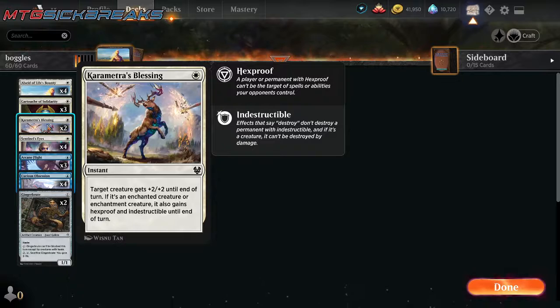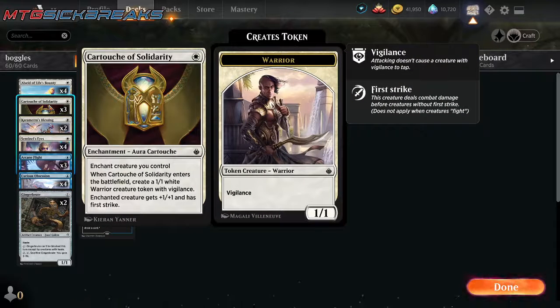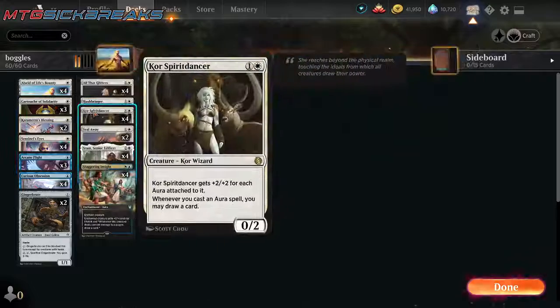We got 2 Comet's Blessing — it's an instant. Target creature gets plus 2, plus 2, and if it's enchanted, it gets hexproof and indestructible until end of turn. So that protects our creatures, kind of like Aslid does. And finally, we have 3 Cartouche of Solidarity. Cartouche is nice because you put it on a creature and it makes you another creature token. So if your big creature gets killed, you still have a Warrior token that you can start suiting up with other enchantments.